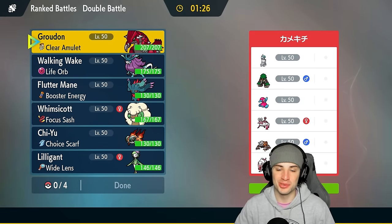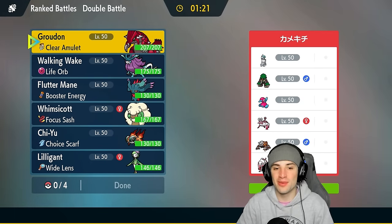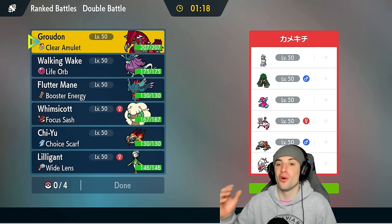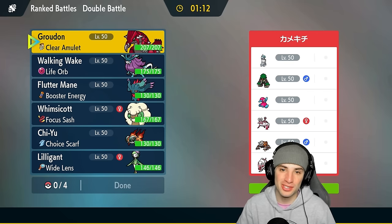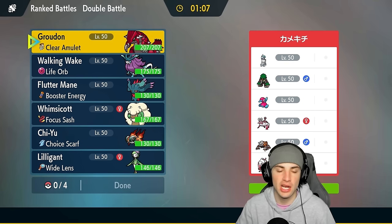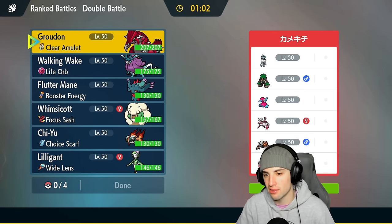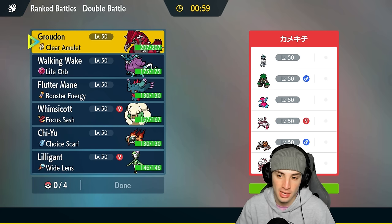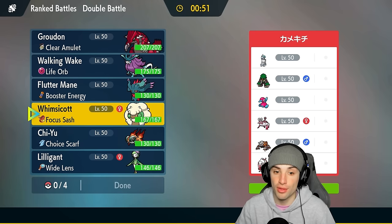Nothing's worse than losing a match due to RNG. All we had to do was land Blades on that Alolan Ninetales and we would have won — no problem. We'll take that one on the chin. We're 0-1. Our next opponent has Zoroark which is terrifying, Ace Rider Calyrex, Trick Room with P2, Enamorous who's great in Trick Room, and also Heatran and Rillaboom. No weather control for them, so I feel like I can lead Groudon alongside another Pokemon.